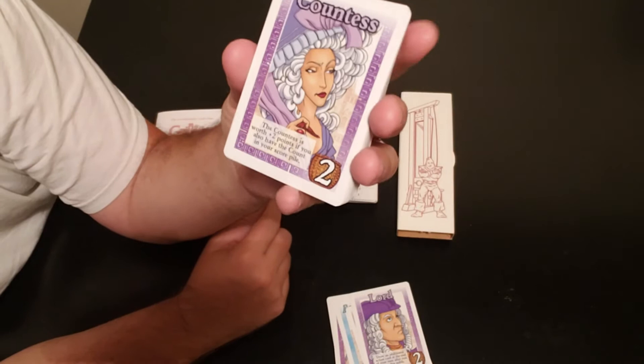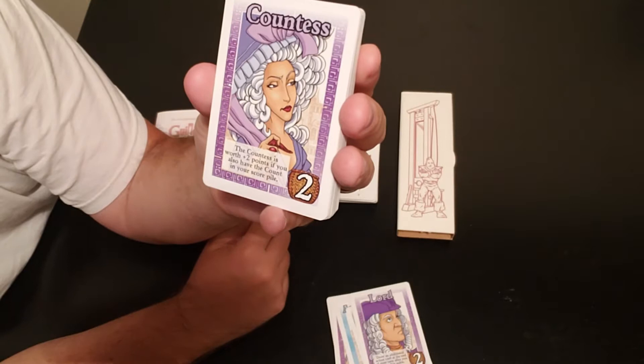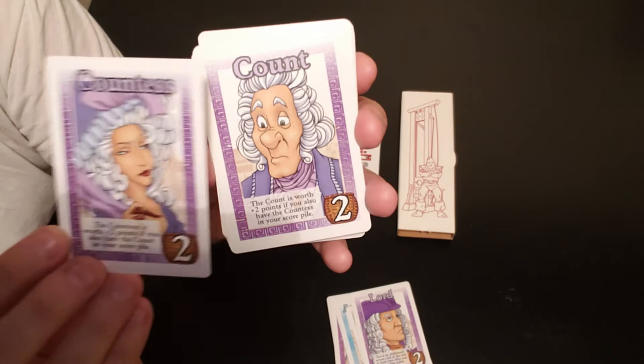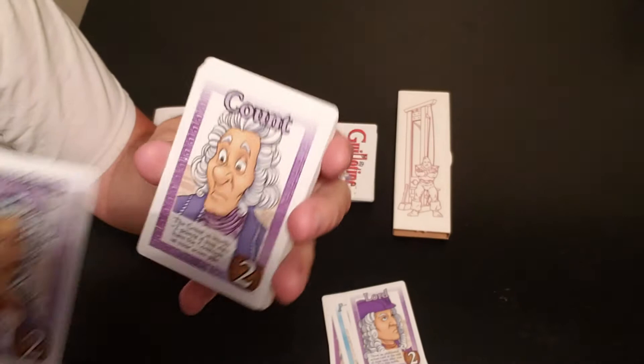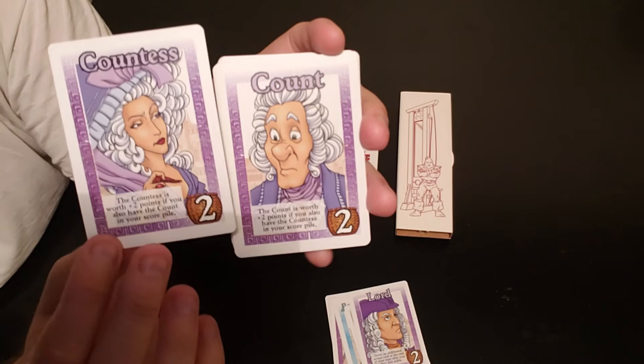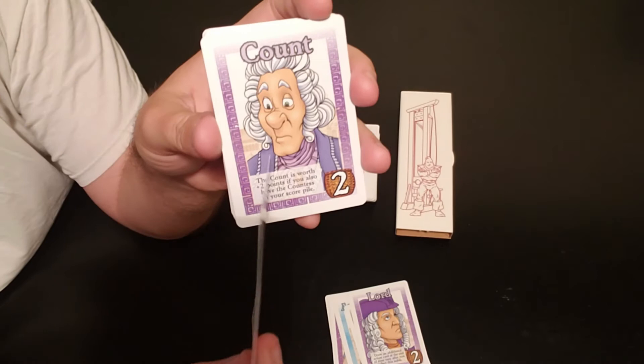Here's the Countess — worth two points, but she's worth plus two more if you also have the Count in your score pile. The Count says the same thing: he needs the Countess. So if you get both, they're worth four points each. You definitely want to collect both if you see them in line, but since collected nobles are placed face-up, other players can see your pile and may try to grab the Count to deny you the bonus.